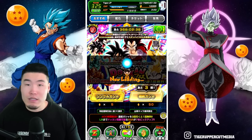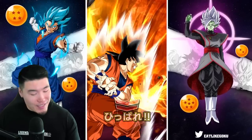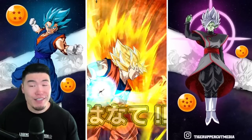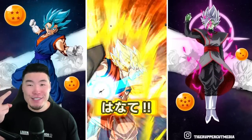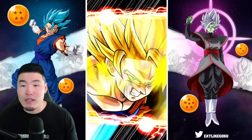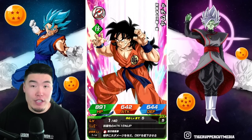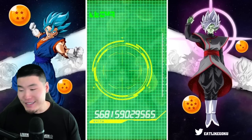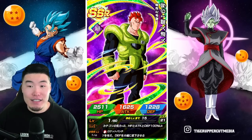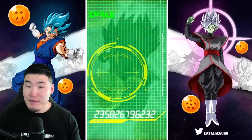No rituals, no spinning wheels or cracking the code — we're going to jump right into it. We got the Android siblings. We're going to do a group summon, as always, for the first multi. If you guys are still summoning, let's get into it in 3, 2, 1. Android siblings could be a featured unit, could be 3 SSRs. Hopefully it's both and we get 3 featured units. Ideally it would be the GT Goku, Super Saiyan 4 Vegeta, and then also the Fizz LR Super Saiyan 4 Goku and Vegeta. I'll take just the 1.